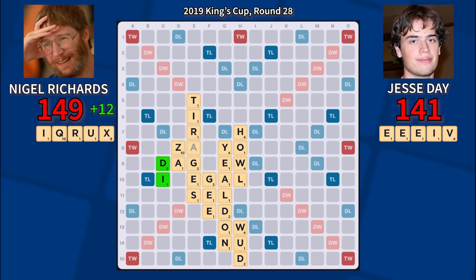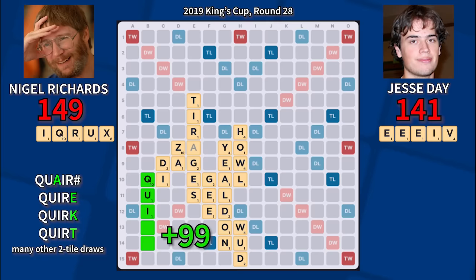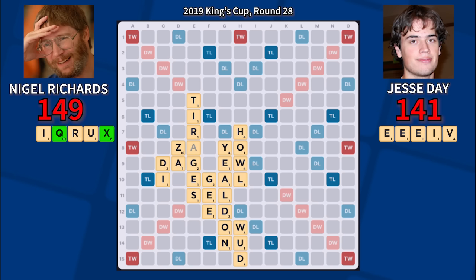This move is vintage Nigel, setting up a gigantic spot for his Q to play for approximately 100 points with a wide variety of draws. Not only does Nigel hold both of the two most dangerous tiles to use in the spot he's created, but Jesse's last two plays were G and Za, using relatively few tiles. It's likelier than usual that Jesse has good bingo tiles and less likely that he has high-scoring tiles to use there. And if Jesse bingos, it won't be in the bottom left, giving Nigel a free shot at cashing his setup.